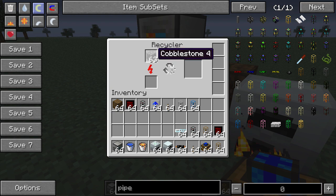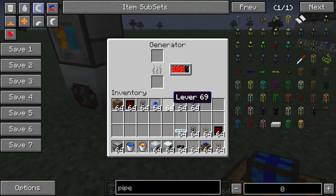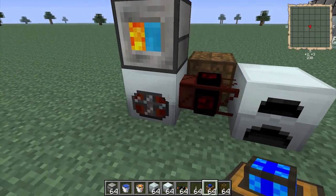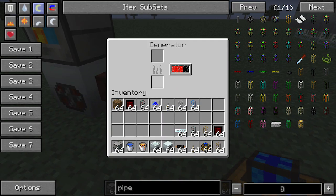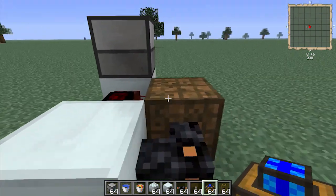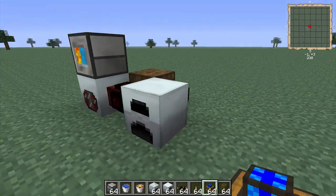When it outputs, it will output into an available inventory — in this case it's the recycler — and the recycler will turn the cobblestone into scrap. Then the scrap will get pumped into the generator. It doesn't always produce scrap; it's about a one-in-three chance that it produces scrap, so it's a little bit wasteful, but it does produce power. As you can see, the generators are almost full and the bat boxes are completely full.